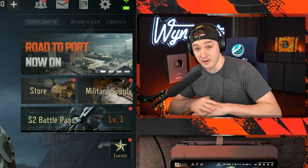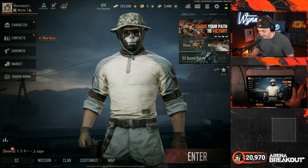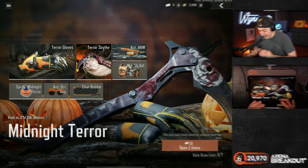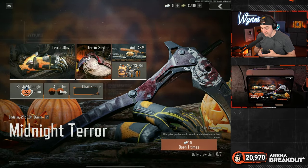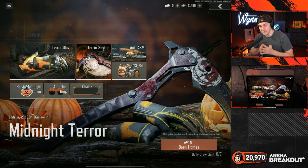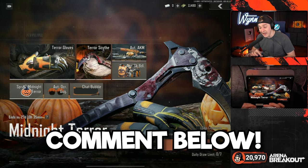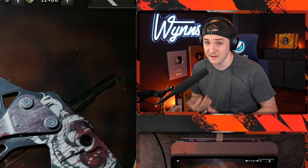I'll be playing tonight and live streaming all the new content. I did want to hop in because we do like cosmetic items around here, and I think this collab is pretty sick. The skins are fun but so far they're not that crazy — no glowing, particle effects, or flames. I'd love to hear your thoughts: comment below if you think these skins are getting a little too crazy for Arena Breakout, or if you like them.